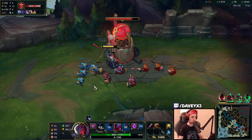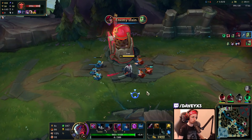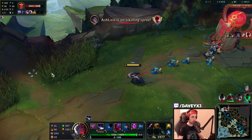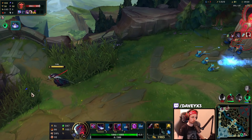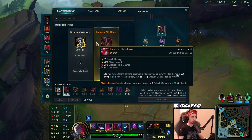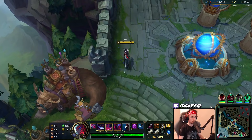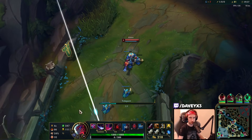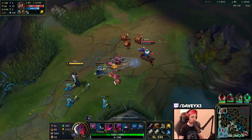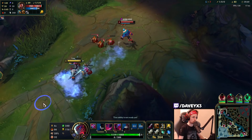Let's get some plates - we don't have to worry about TP because he already used it. We're going to go for Berserker's Greaves and we'll also get two Long Swords. I'm going to TP back - this guy has a lot of wave clear. The matchup is going to be a lot easier now. The only difference is now that this Graves also has sustain, so the matchup will change just a little.